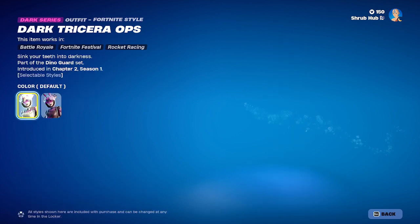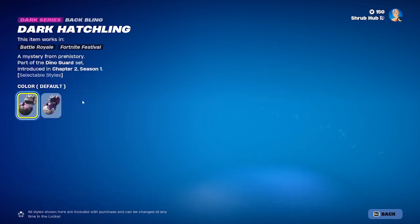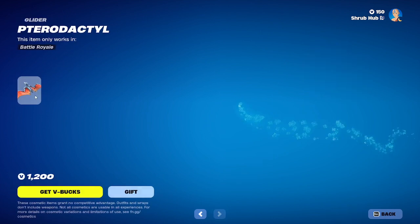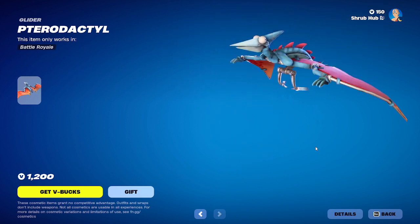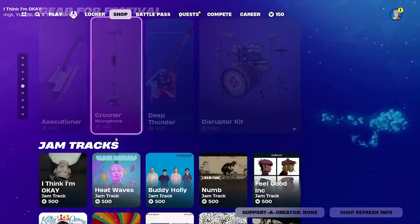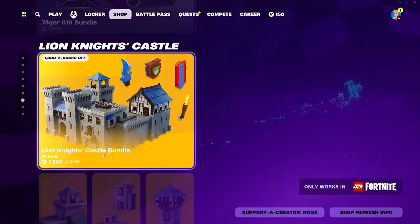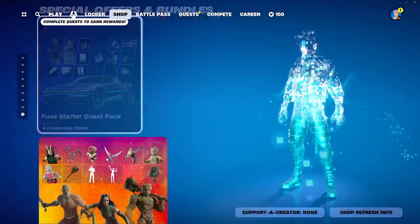Then we have Dark Triceratops here from chapter 1. She has the purple head style, and comes with the Dark Hatchling backbling with the purple head style. Then we have Byte Mark here from season 4, and Peridactyl from season 4 too. And we have Lady Gaga's GIF Festival and all the jam tracks. If you want to view more, you can see all of them there. So you've got the main shop, LEGO Kits, Fortnite Festival, Fortnite Racing, Special Offers and Bundles.